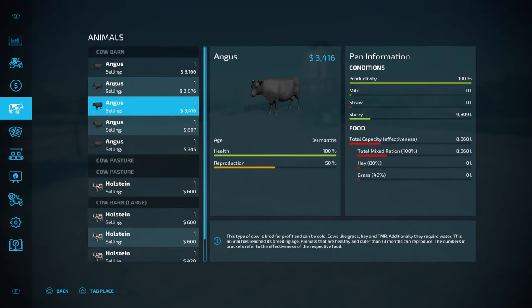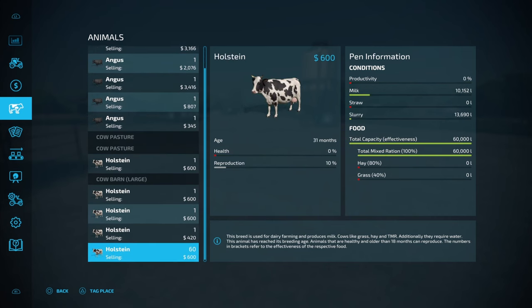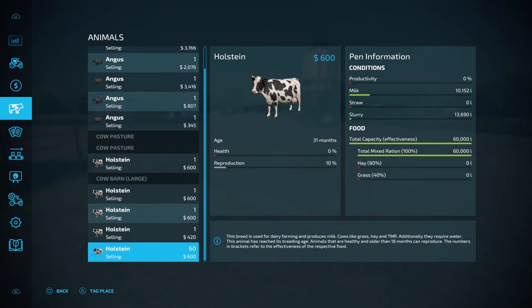Let's talk about the best time to sell cows. The Holsteins we've already talked about — you don't really want to sell them because they're going to be your dairy cows producing milk. So if you're going to go the milk path, these are the ones you want to keep.